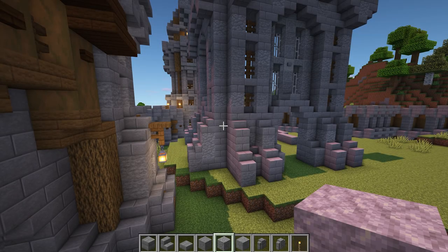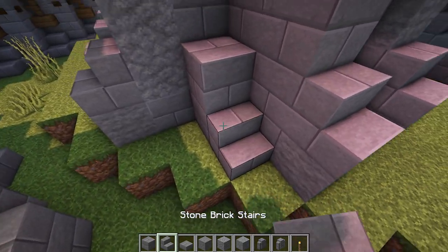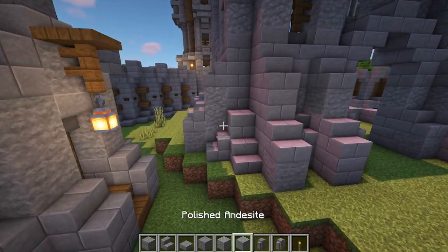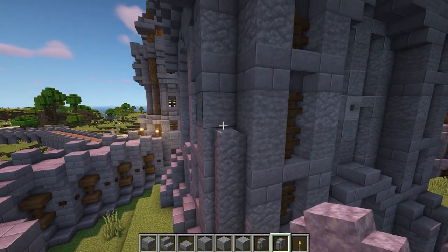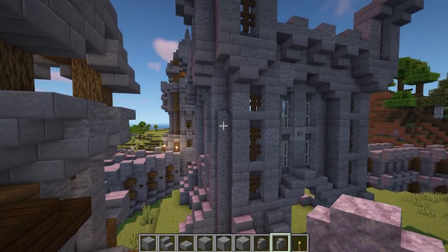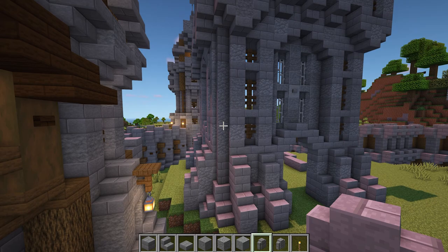When you've done that, it's time to fill in the corner between the two wall sections. To do this, add two stone bricks at the bottom, then add a stone brick stair on either side. On top of the blocks, add two stone brick walls, then add andesite walls going up to the top of the two block window space. Then at the very top, add two stone bricks and finish it off with two stone brick walls below these. And that's the corner completed.